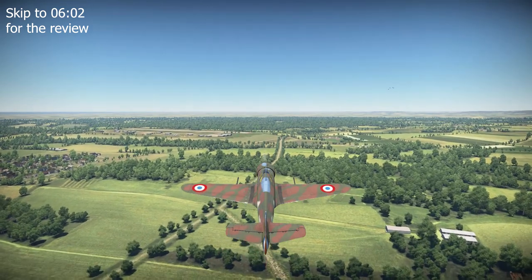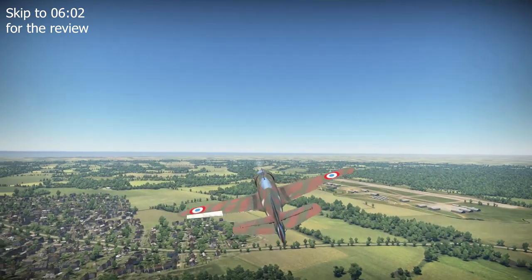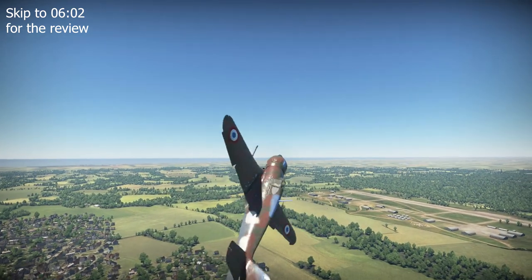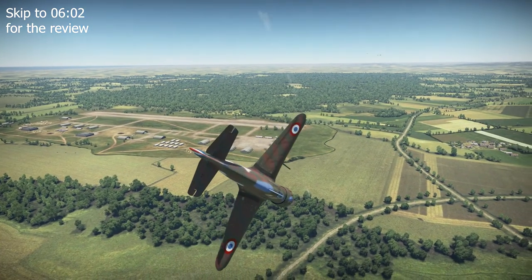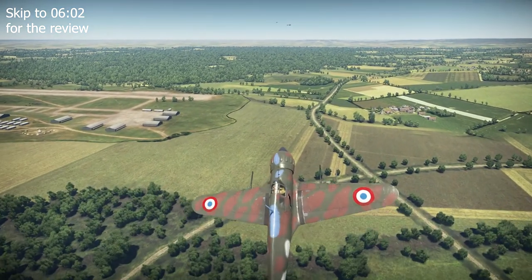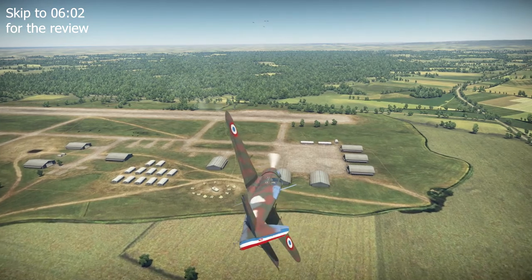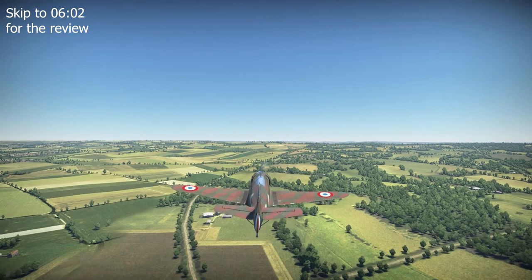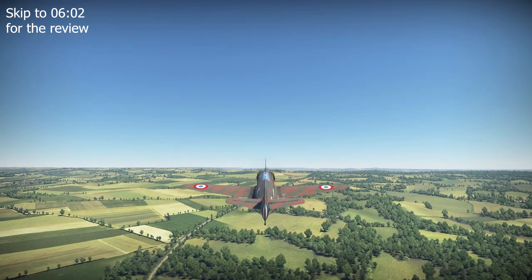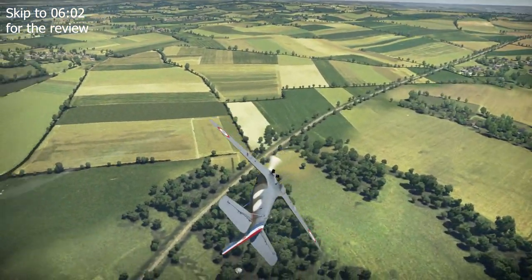In parallel, a more powerful variant known as the MB-152 was in development. The main difference was the plane's powerplant — the 1000hp NOM 14N25 engine, later upgraded to the 1120hp NOM 14N49 radial engine. With its prototype, MB-152-01, flying for the first time in December 1938 and proving successful during test flights at CEMA in February 1939, both the MB-151 and MB-152 were commissioned for production. A total of 400 aircraft were to be produced: 60 MB-151s and 340 MB-152s as part of the initial production order.